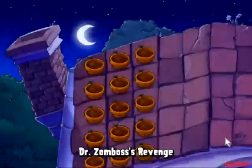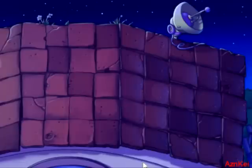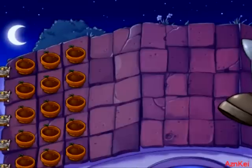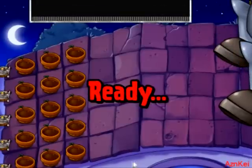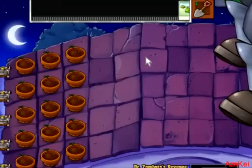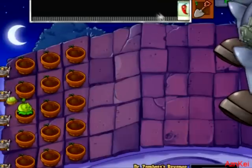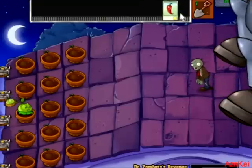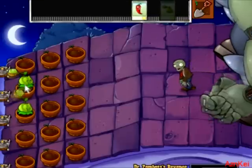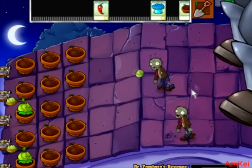I'm going to click on this — Dr. Zomboss Boss Revenge. It's dark and it's on the roof, and you can see this big robot's boots. This is a Conveyor Belt mini-game, so they give you the seed packets randomly and you just have to place them very carefully — gonna put them in the same row as the zombies in order to kill them.